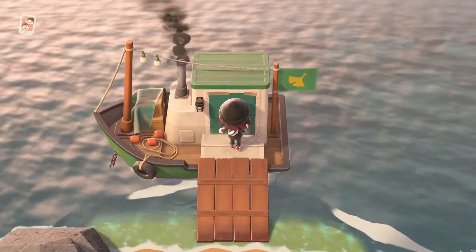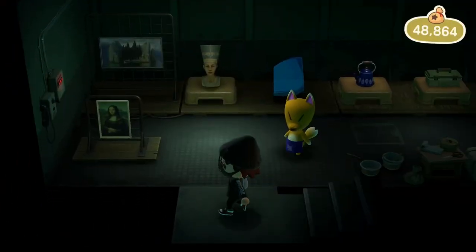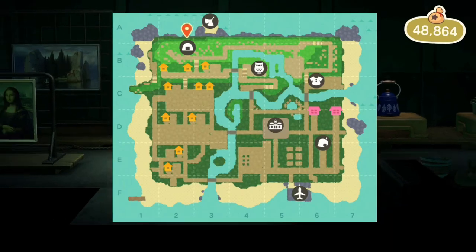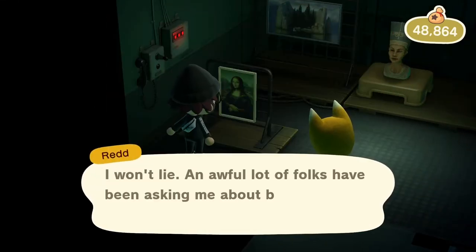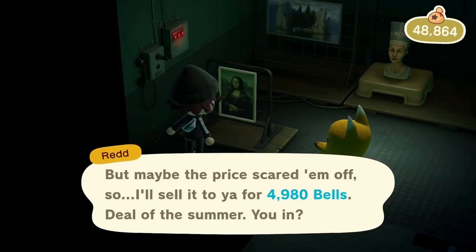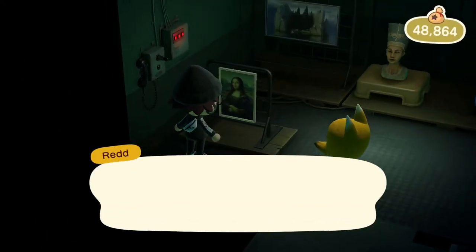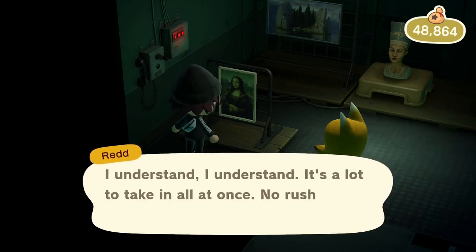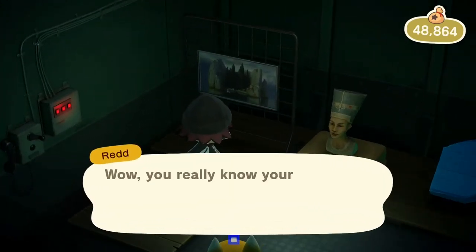Redd is the fox found at the private beach on the back of your island — you'll see a boat docked there, and there'll be an icon on the mini-map. In his boat you'll find four different paintings or statues plus two other objects to buy. Redd is the only one who sells these paintings and statues needed to complete the art section of your museum, but be careful — some paintings can be fake. There are in-depth guides on YouTube to help you spot fakes, linked in the description.